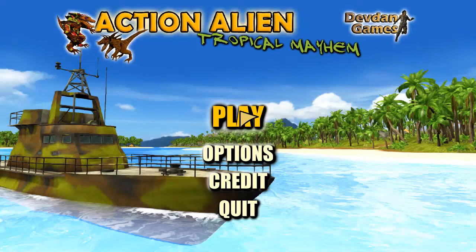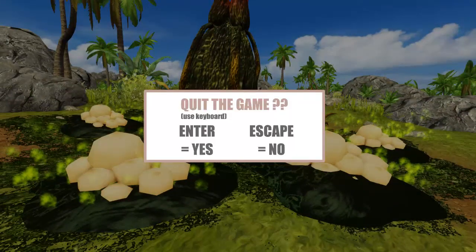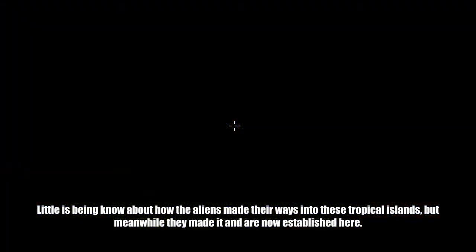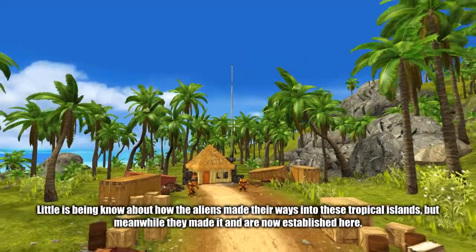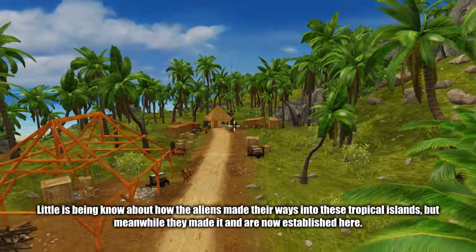Hidden Object Guru here with hot new game, Action Alien Tropical Mayhem, where we've been tasked with blasting a whole bunch of aliens out of a South Seas island. And you might be saying, that sounds exactly like the game Crysis. And I'm like, yes, exactly the game Crysis, except built with a free copy of the Unreal Development Kit 3 in the year 2018.